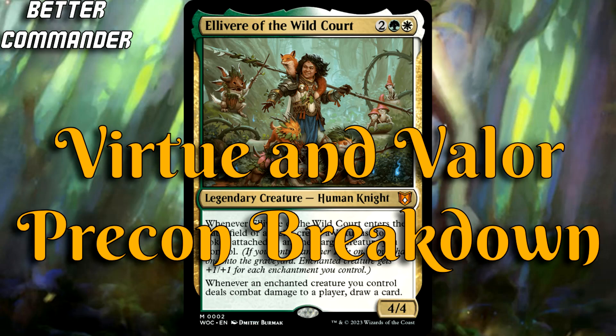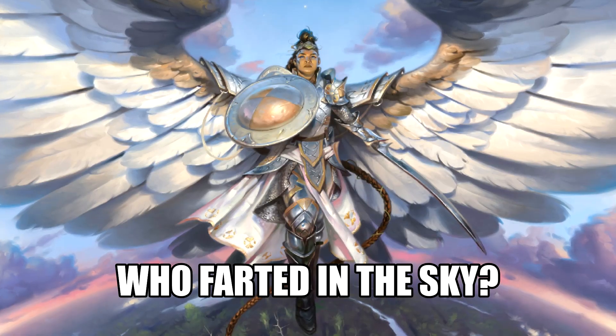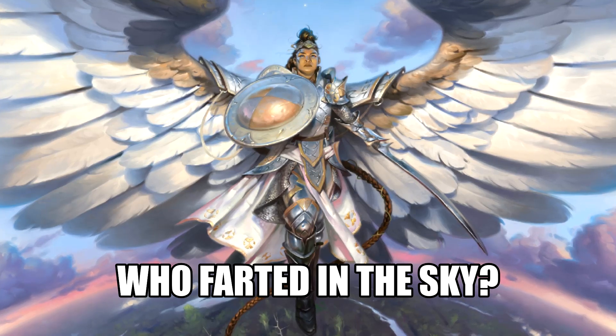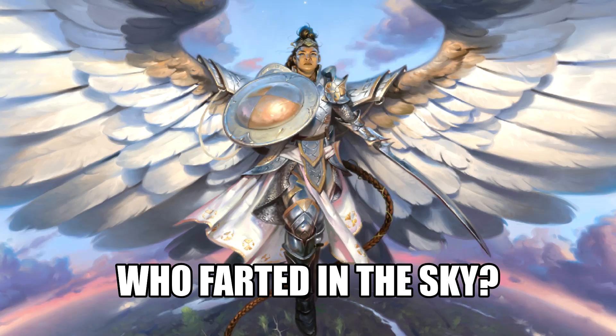What's up y'all, this is Nicky G from Better Commander. We're going to do a Virtue and Valor pre-con breakdown today. Selesnya, Enchantments, and Auras. This deck is pre-selling for $35, and honestly I think it's an absolute steal, dude. It's just a solid deck. The Commander's diesel, very powerful, has the potential to take out opponents on turn five or so.